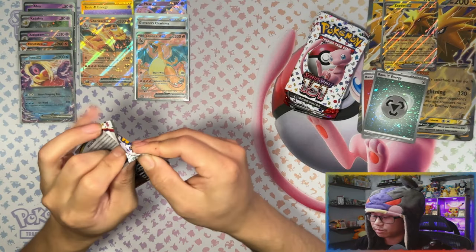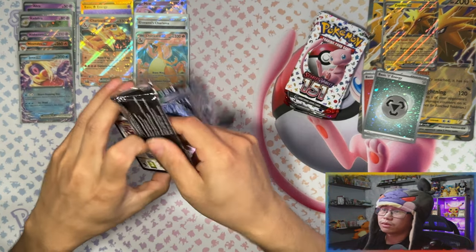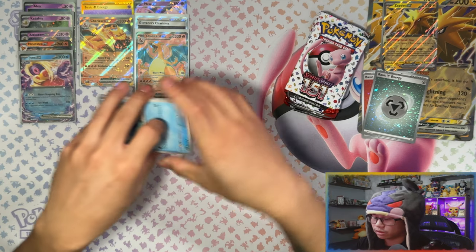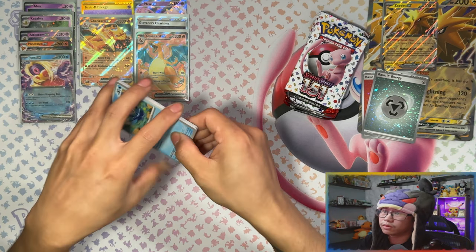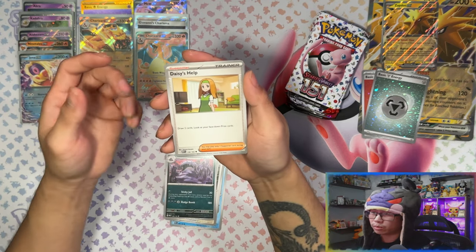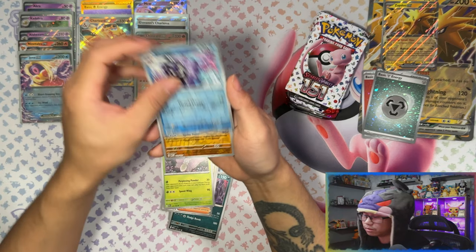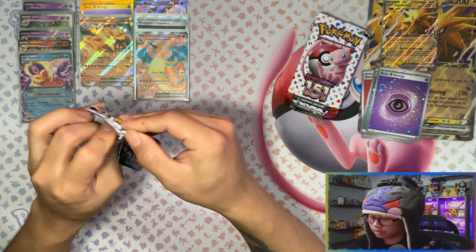These mini tins are actually coming through! Two full arts — a Charizard full art and Giovanni's Charisma which I don't have. The Charizard I already have but that's a big pull anyway. As much as I like Charizard, I would have preferred Blastoise or Venusaur — that would have been nice. But I'll take it.